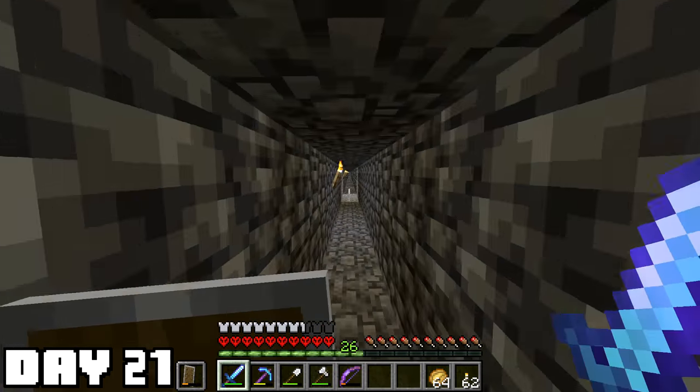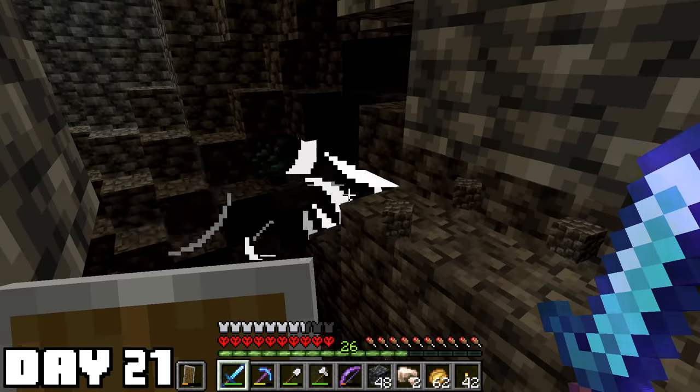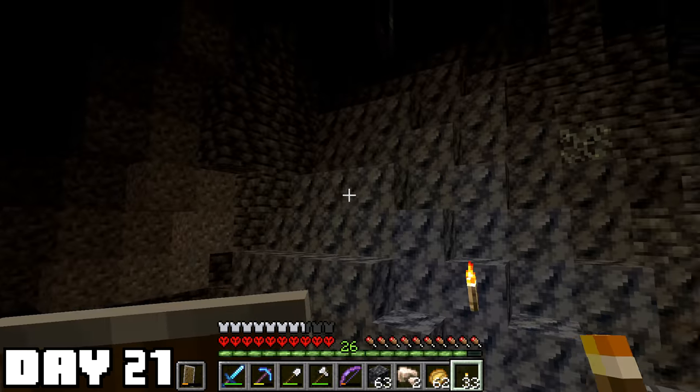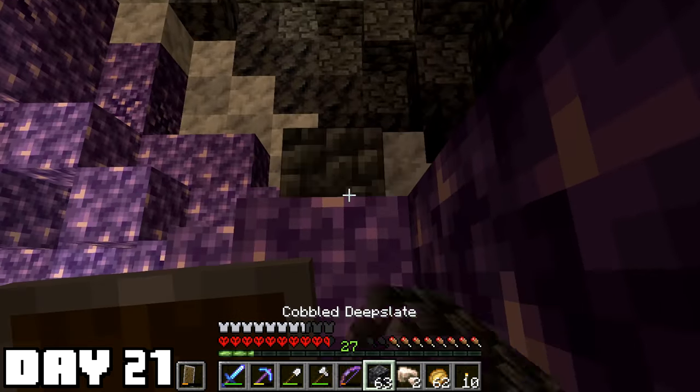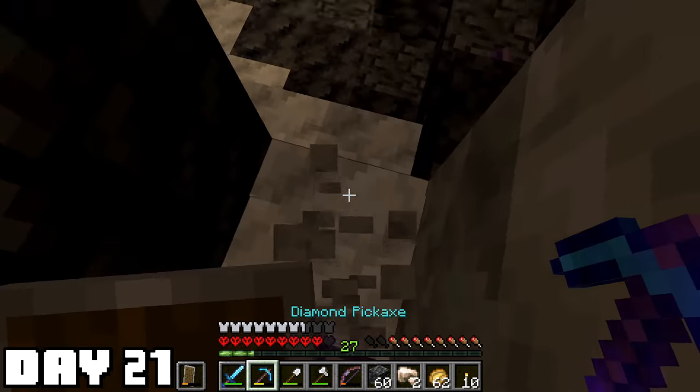I'm back in the caves day 21, of course, on the hunt for more diamonds. And this creeper must have heard because he helped me find some — how nice of him. Going through the caves and almost passed up another amethyst. This one did have crystals, which is good. Now I can make telescopes and lightning rods, which are absolutely useless in the caves.